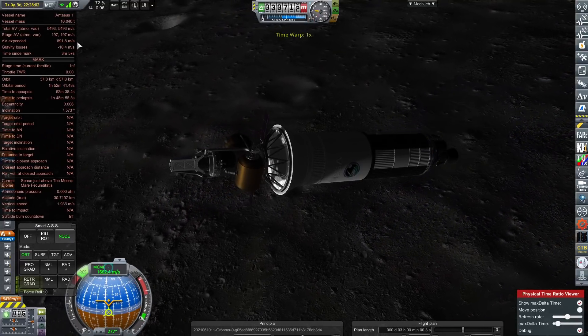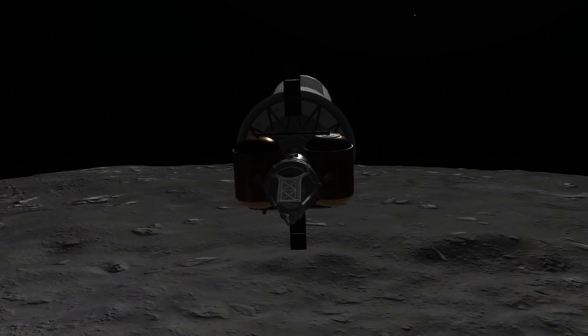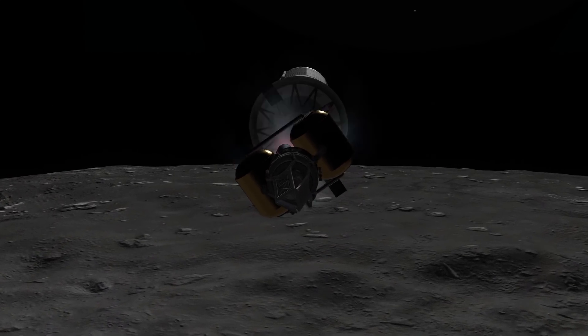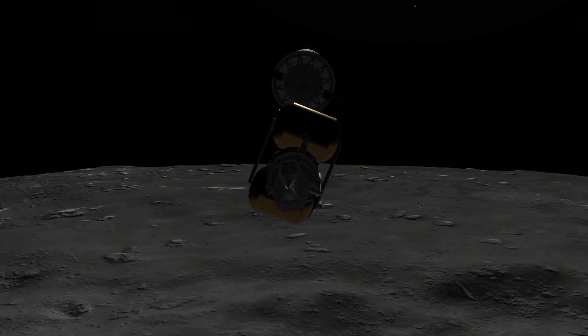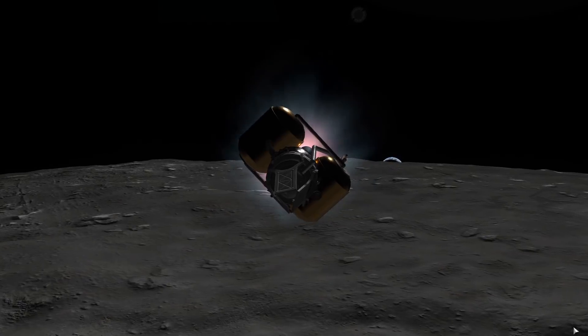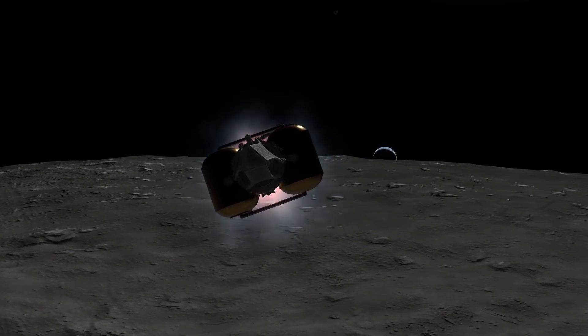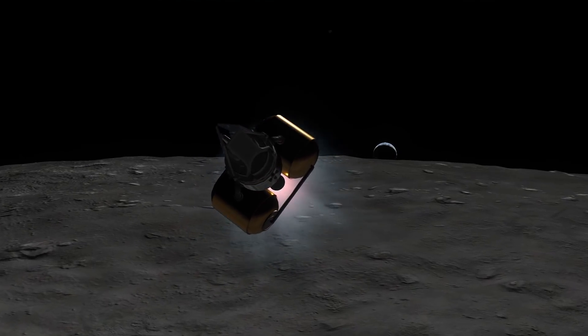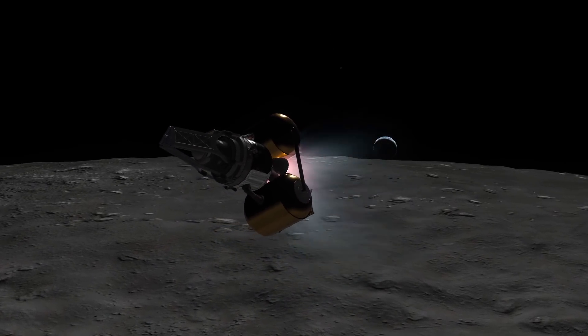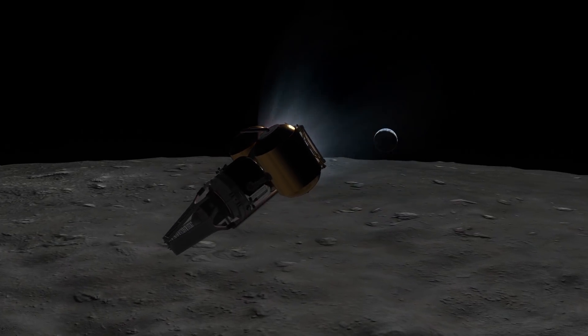Antaeus 1 is now in lunar orbit, detached from the Banshee upper stage — which was named by Twitch chat, I might add. All is looking well, until I realize the lander has insufficient avionics and I have no attitude control whatsoever. I expected this to happen, hence the spin stabilization while I burn off some fuel to gain control again, since avionics must just be under the mass of the craft.